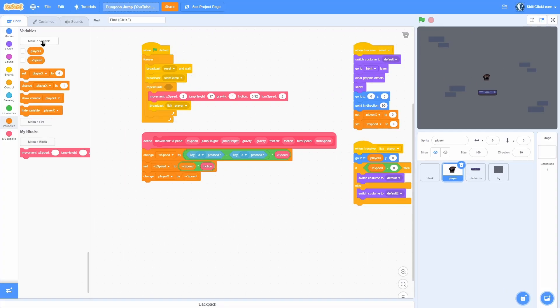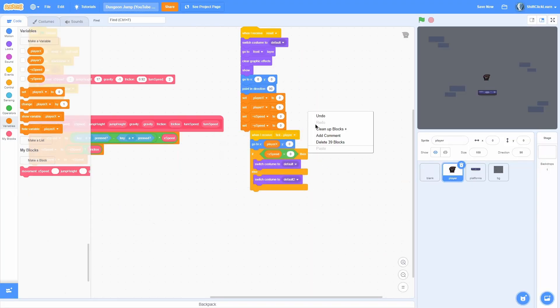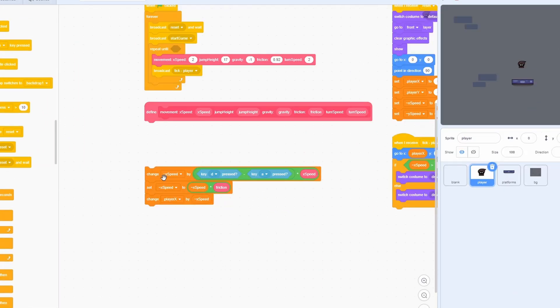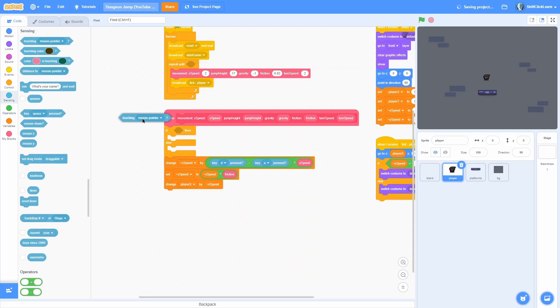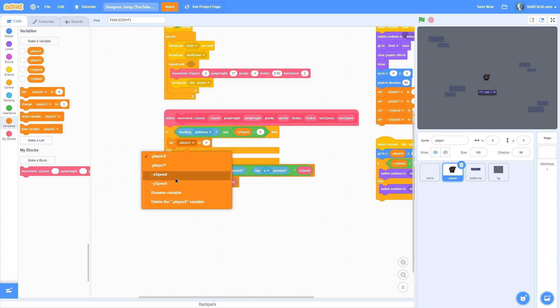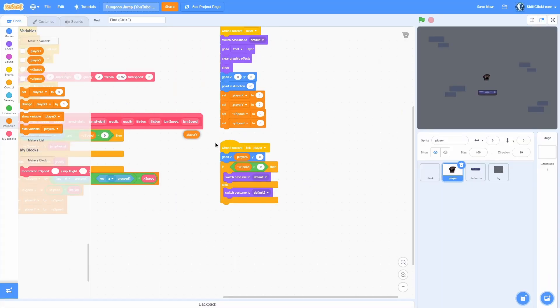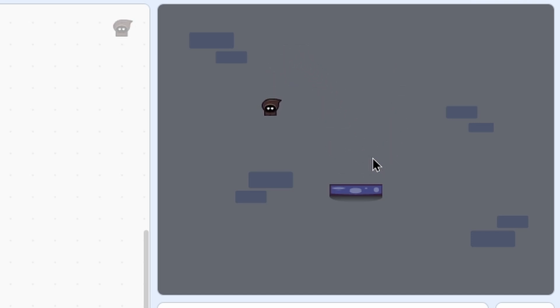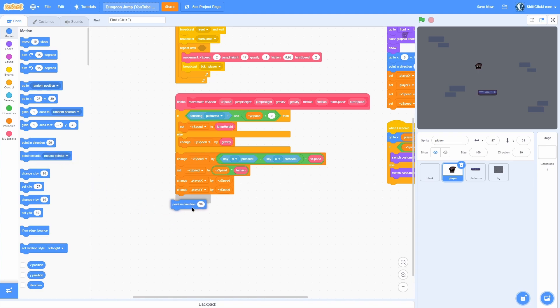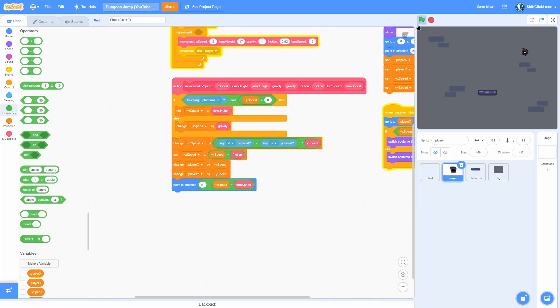For gravity, add for-this-sprite-only variables player y and y speed, both set to 0 on reset. In the movement block, use an if-else: if touching the platforms and y speed is less than 0 (moving down), set y speed to jump height; otherwise change y speed by gravity. Change player y by y speed each tick and use player y in the y position. For a visual tilt effect, point in direction 90 plus xspeed times turn speed.